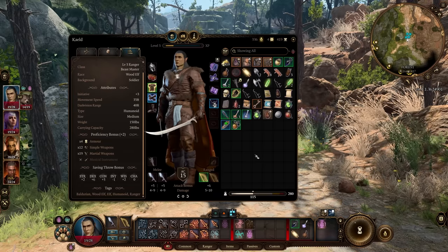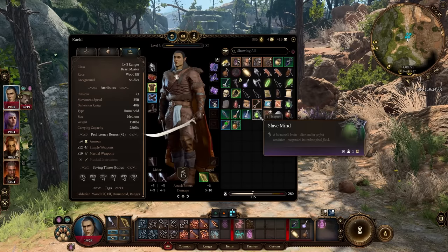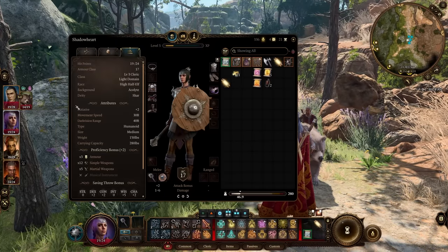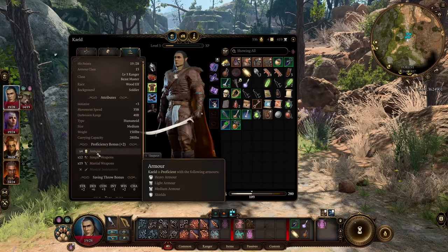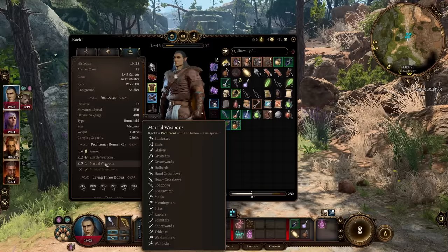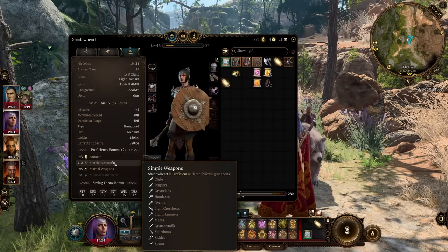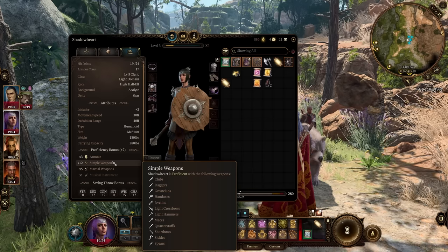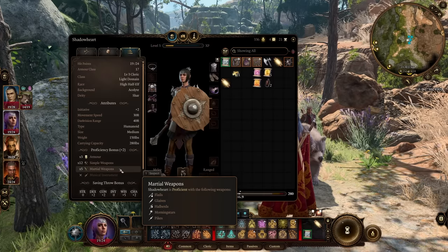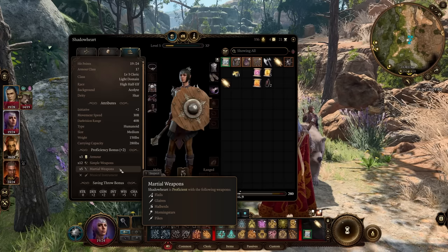If you're new to D&D and don't know what a martial weapon or simple weapon is, this section will tell you. It'll say 'not proficient with martial weapons.' While hovering over proficiency bonus, it shows armor types (heavy, light, medium, shields), simple weapons listed out, and martial weapons. This is important because it helps you understand which weapons each character is proficient in — including additional proficiencies from race, class, or subclass — so you can properly equip your party and plan for multiclassing.